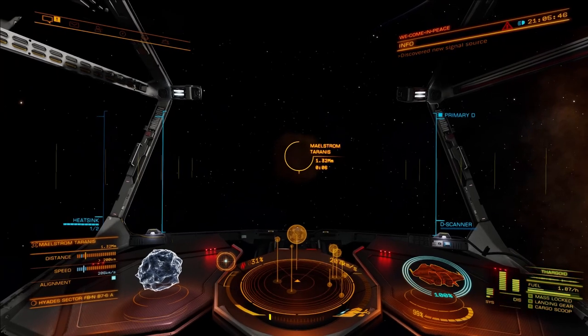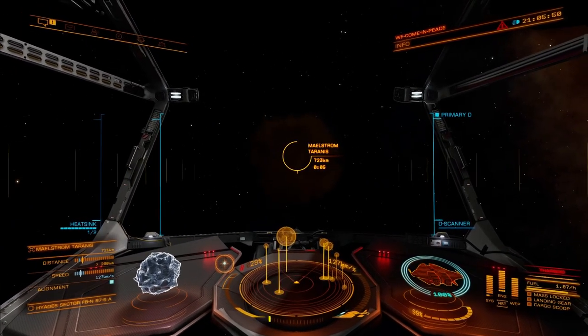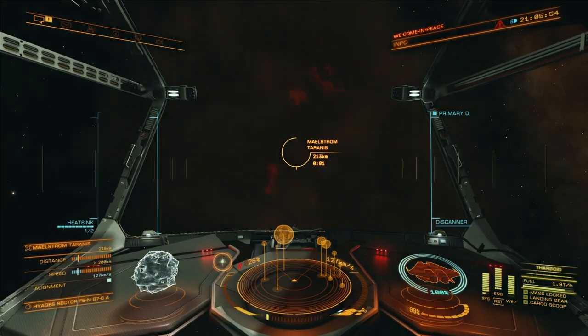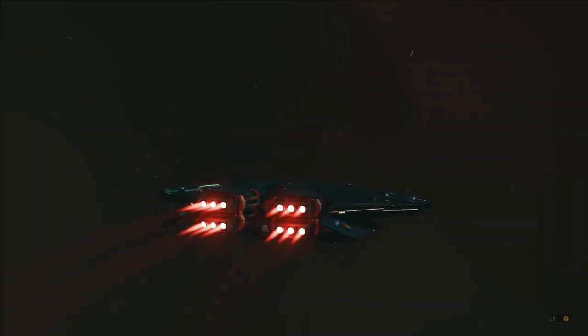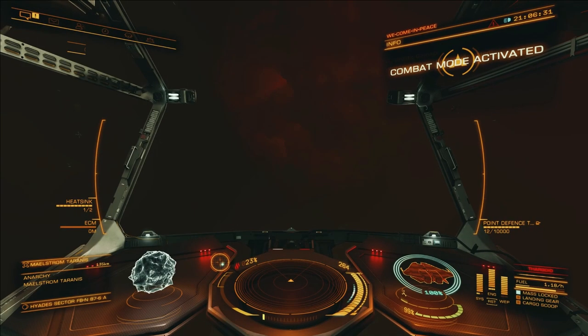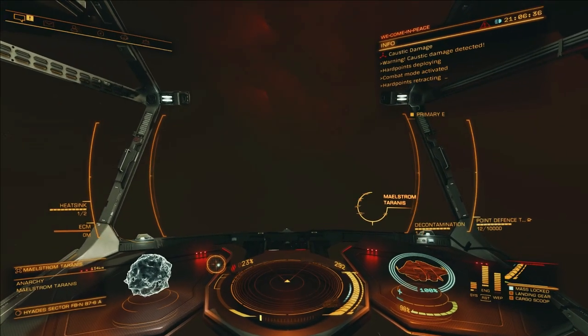If you get hit by one and you're carrying decontamination limpets, the problem is whether you've got enough time to actually get your limpet going and get decontaminated before they attack you again. And here we go — here's the Maelstrom cloud, or gas cloud, from Taranis, which is the first Thargoid Maelstrom. It's really dense, guys — it's like pea soup, I tell you.